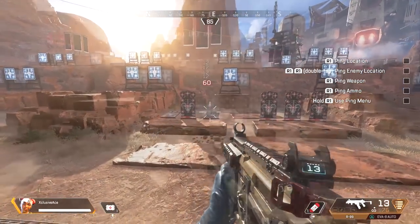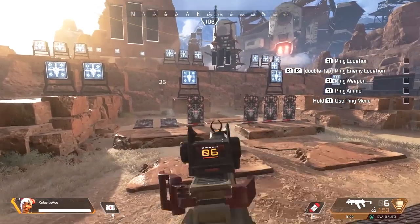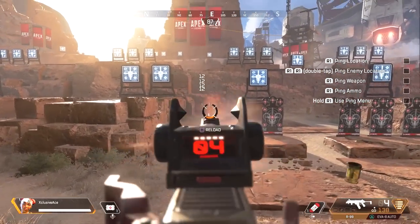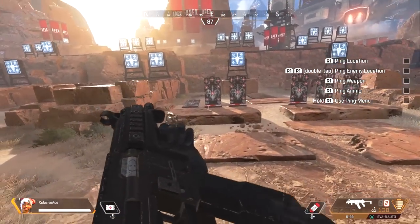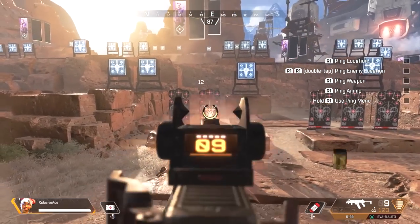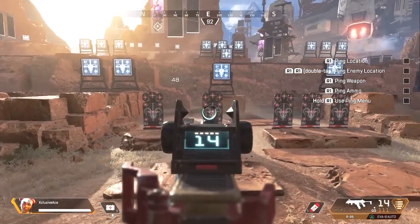If you have it on just stacked then it only shows you that total damage, and it can get a little bit confusing — like how many shots did I actually hit? Whereas if you have it on just floating then it won't add those up for you; it'll show the individual hits but then you're stuck doing math in your head trying to figure out how much health the enemy is going to have left. This is why I really like using the both setting.